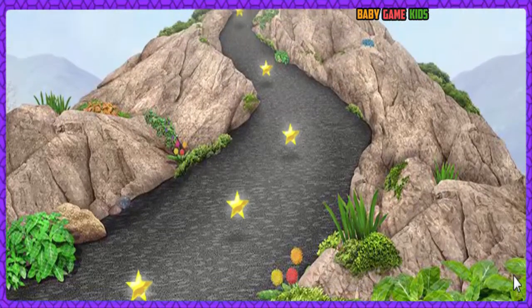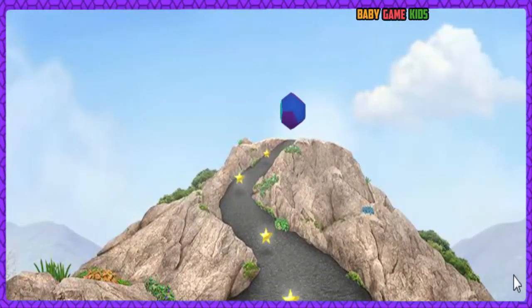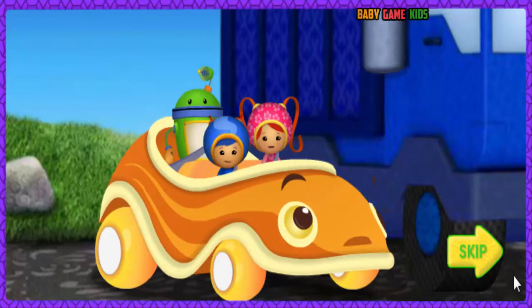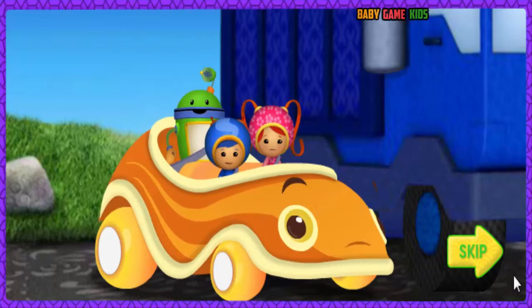There are magic stars all over Shade Mountain! If we fill the dodecahedron with magic stars, it will give Umikar super flying power! Umikar has always wanted to fly!